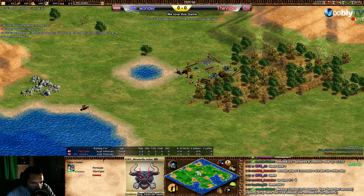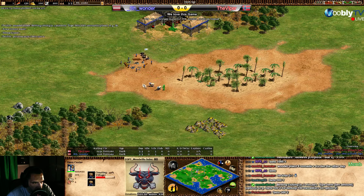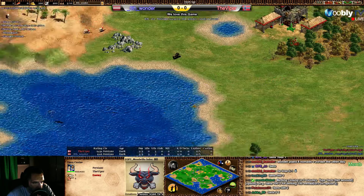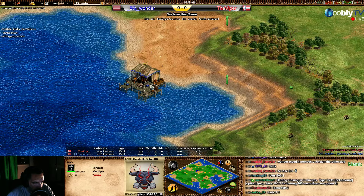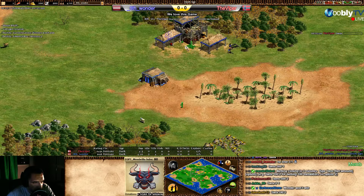Jordan is really strong as well, but let's see — going for a house. He'll make the fishing ship as fast as possible, which is what he wants. Viper the same, so not a big difference now.